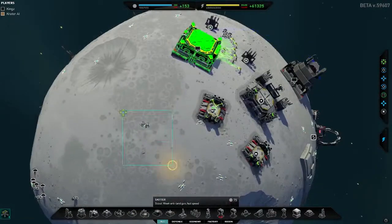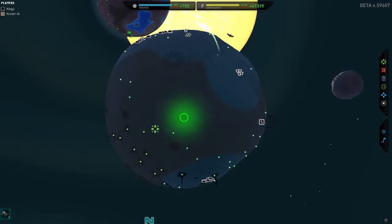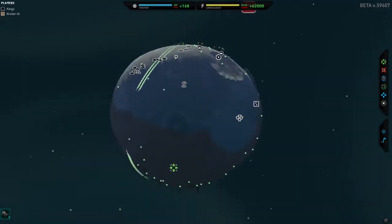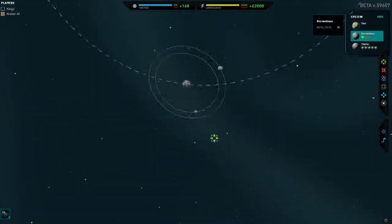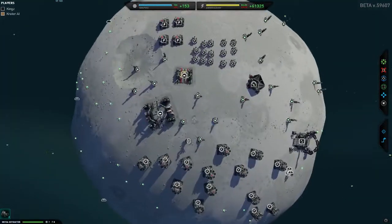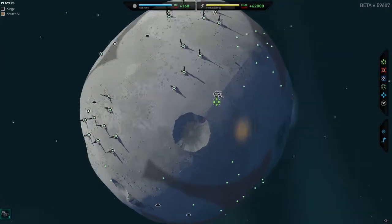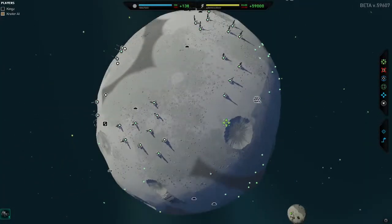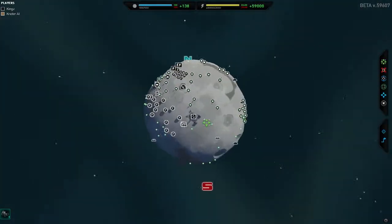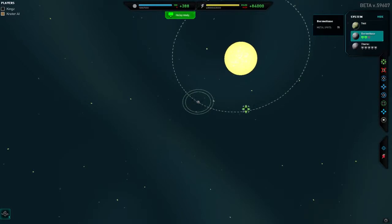We're now concentrating all our efforts on the Halley. Get these little skitters to just sit over there. Let's check on the other planet - this is just keeping us afloat. We've got some units there looking after things. But our main aim is the commander - he's safe, that's all we need to know. Now this is built, so we'll zoom out and go over here and right-click on this.